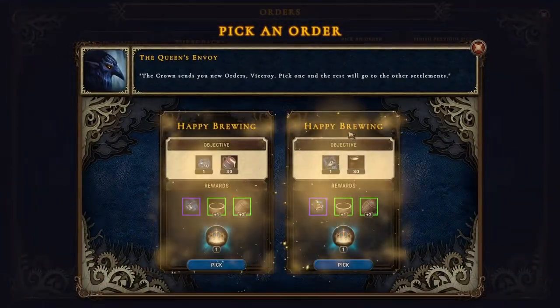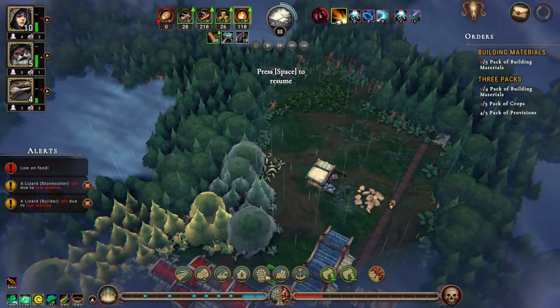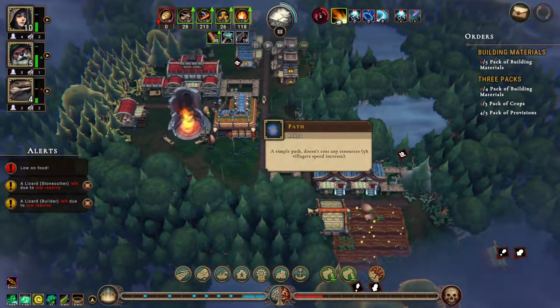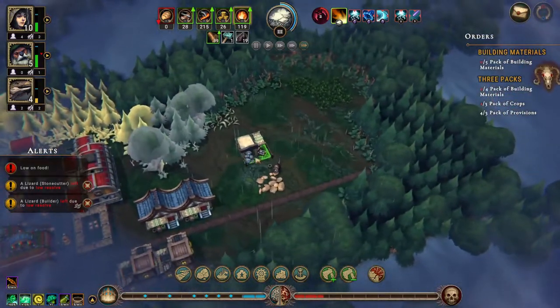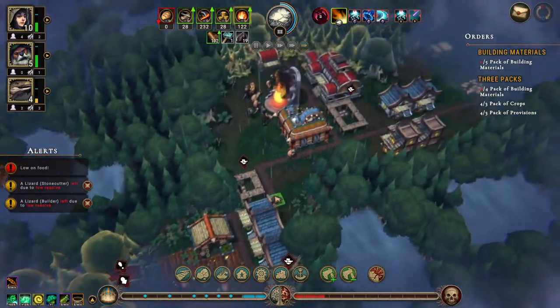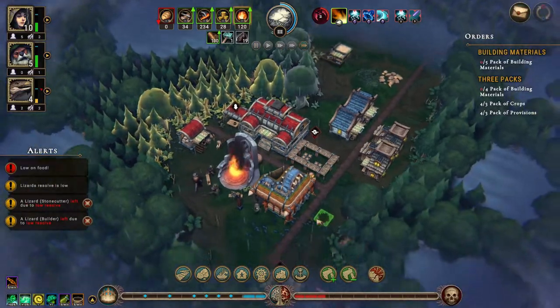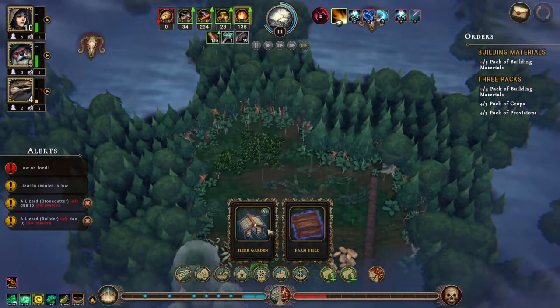Okay, we have new orders. Brewery, sale — which will give us tavern. We didn't get the brewery, did we. This is your priority. We have no food whatsoever — come on guys, get us some food. This is not good. Don't do those. This is not good at all — let me not put the herb garden up here.